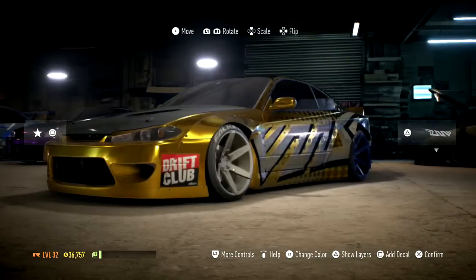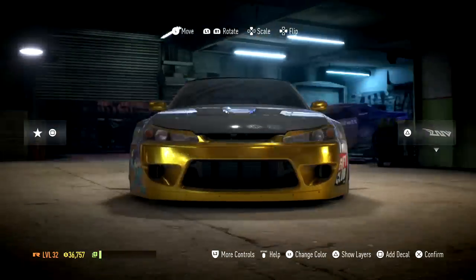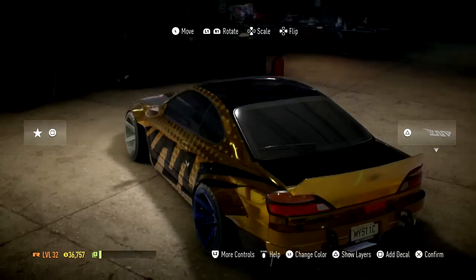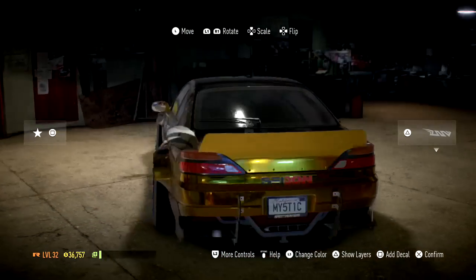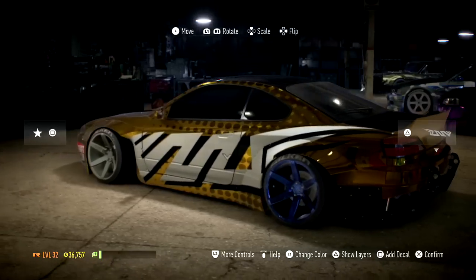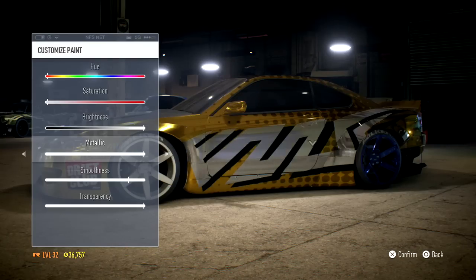The '71 Skyline — there are no body kits for it at all. I would have liked to at least see fender flares or just something, but from what I found there were none. No body kits for the '71 Skyline, and there were a few other cars as well that just didn't have body kits. You could just soup them up, and that kind of defeats the purpose of this game.